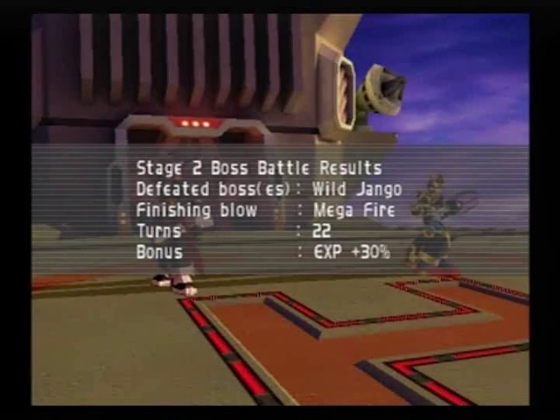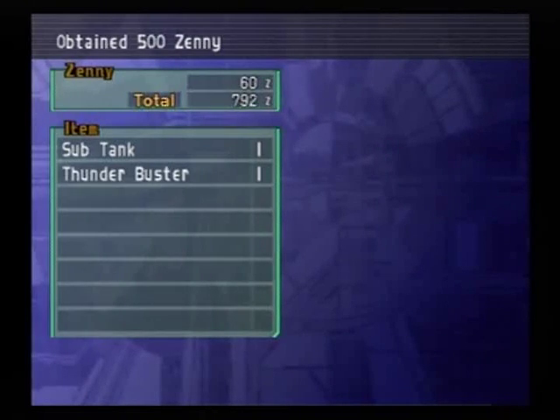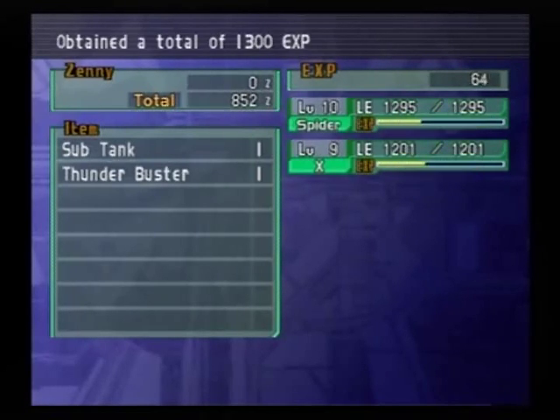Anyways, I get 30% extra EXP. I used Mega Fire to beat him up, and I didn't even show his Hyper Mode — crap! His Hyper Mode actually gives him a speed penalty but makes him immune to everything, even healing. It only lasts like two turns, I think. Anyway, Thunder Buster — which is going to be important — and a full sub tank, which is quite nice of him to give up.